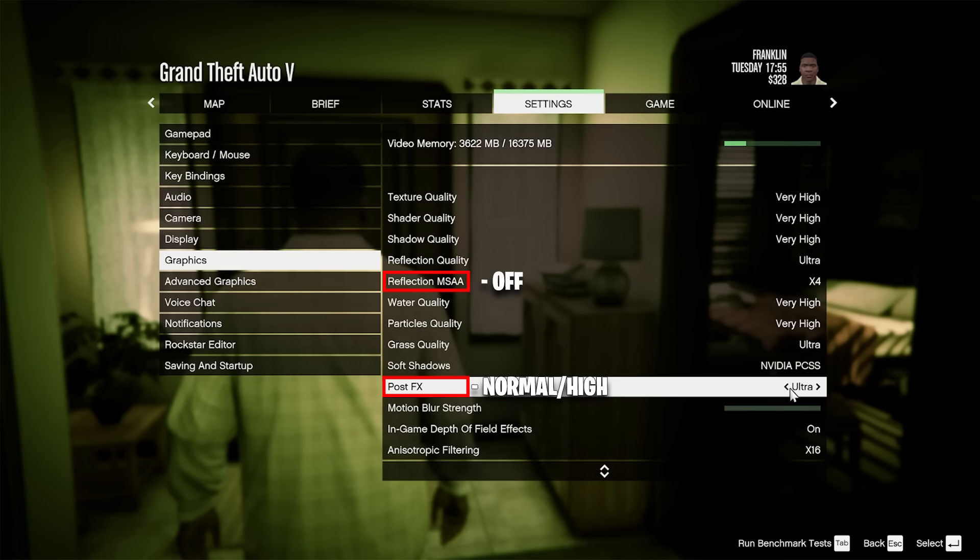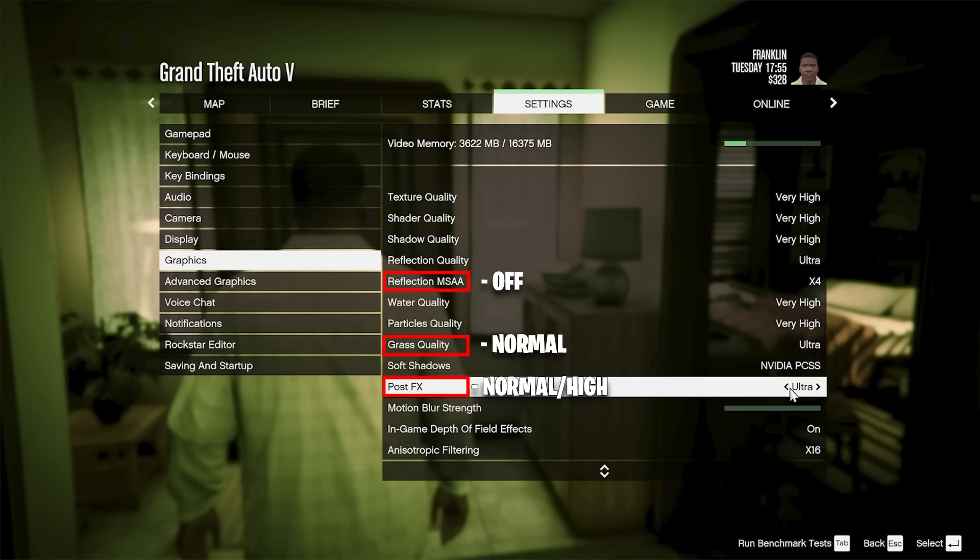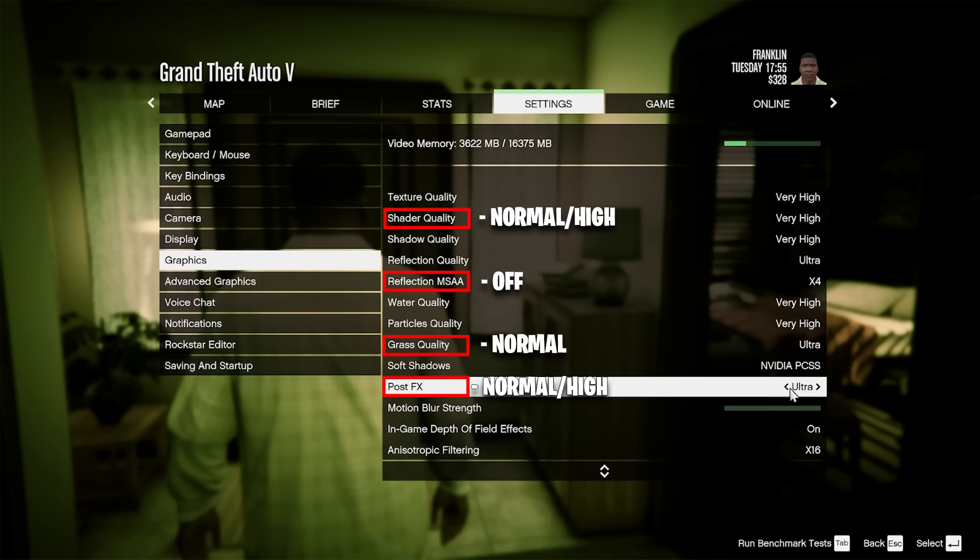The fourth most impactful setting is shader quality. Surprisingly, it doesn't have much effect on actual graphics but can drop your frames by about 12 FPS — turn it off Very High, down to Normal or High. Next, shadow quality: definitely don't have this on Ultra. Normal or High will increase your frames by about 7 to 8. Finally, reflection quality — the difference between Normal and Ultra is about 6 FPS, so turn it down to Normal. Beyond these, the rest of the settings really don't affect frames much.